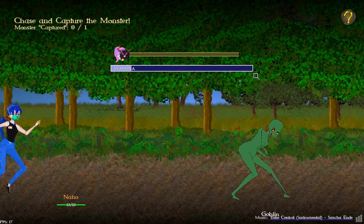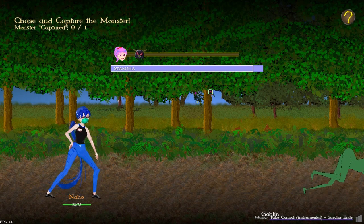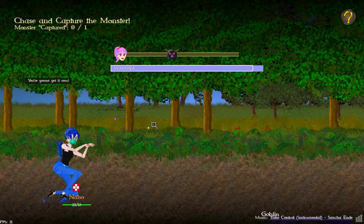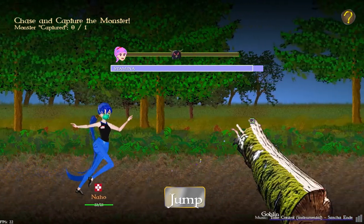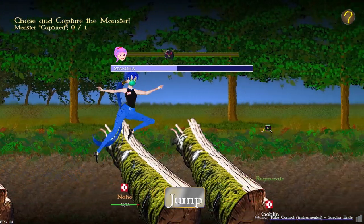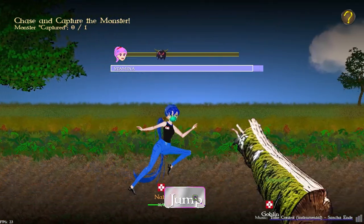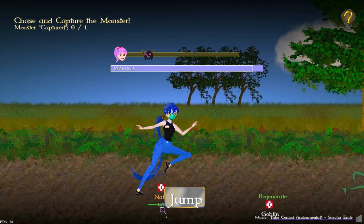My stamina goes up super fast after several resets. She has enough HP — I think she's a fencer. Watch — she's going to jump automatically; I didn't even push the jump button. However, it takes a lot of stamina to do that auto-jump; a normal jump takes a little bit less.